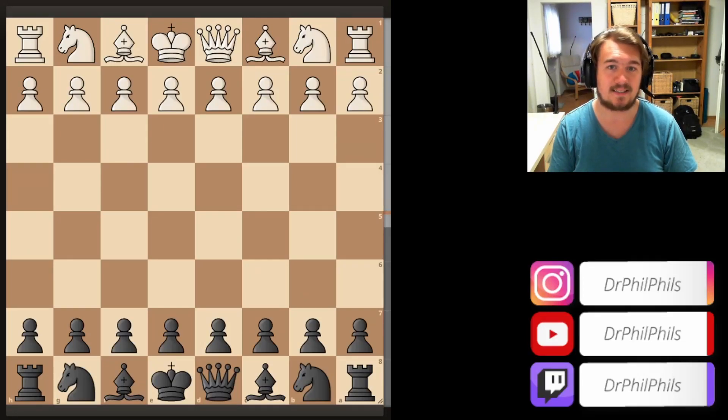Welcome back to another chess game analysis video. In the last video we took a look at a very technical and theoretical endgame position. This video is quite different because it's a very tactical opening battle. The game I'm going to show you was played between Rheinisch and Traxler in 1890.